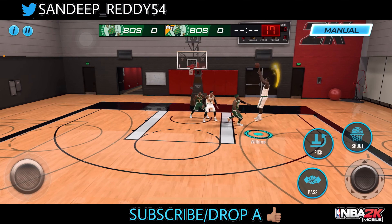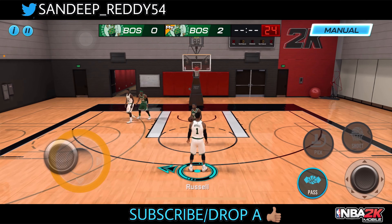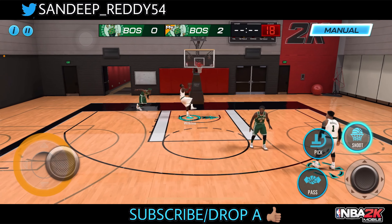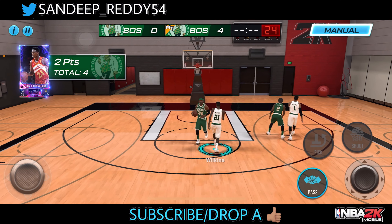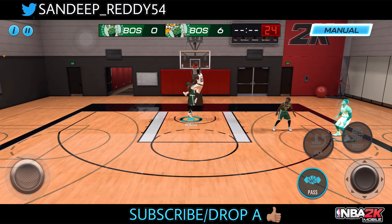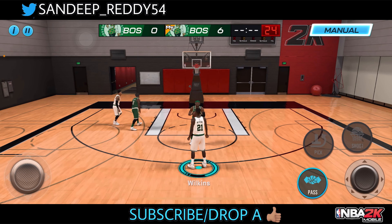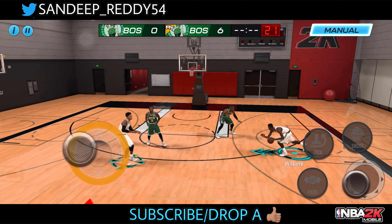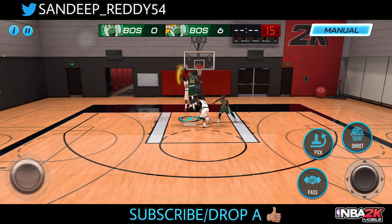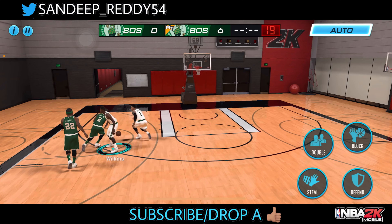Let's play a quick two-on-two before ending the video. Let's see what we can do with the new Domkin Wikins card — that was smooth playing with him. Let's check out his dunk package: from the corner, from the baseline — bang! That was a normal dunk. Jimmy Butler — oh look at that, that's a poster over Jimmy Butler! That's a massive dunk right there.